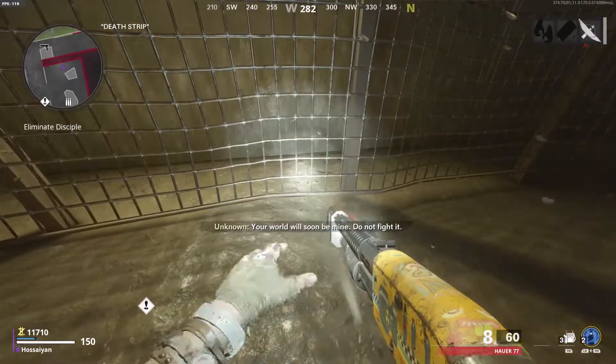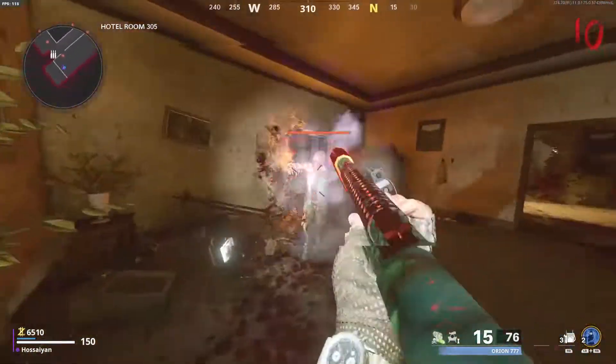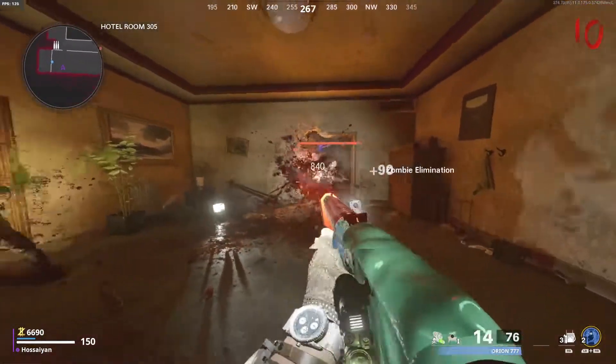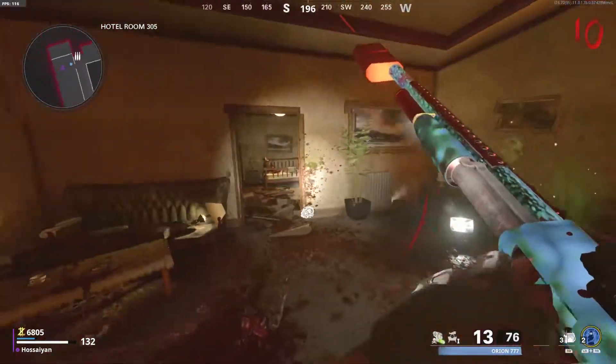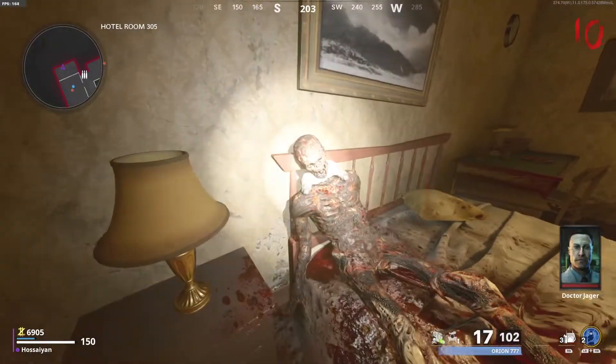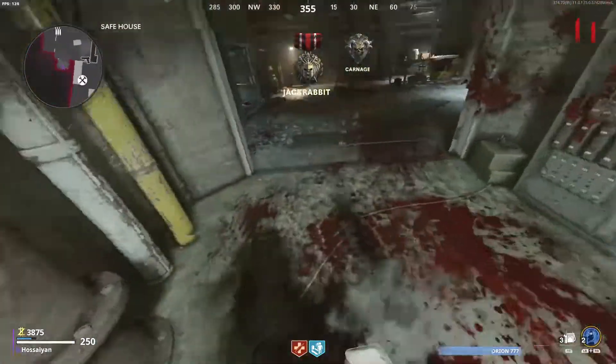The third and final piece is going to be in hotel room 305. The reason why you need brain rot is because you need to create a brain-rotted zombie — he's going to open up this little bar door. Once he opens it, go to the back. There's a zombie sitting on the bed and you can pick up his hands, which is the third and final piece to assemble Klaus.